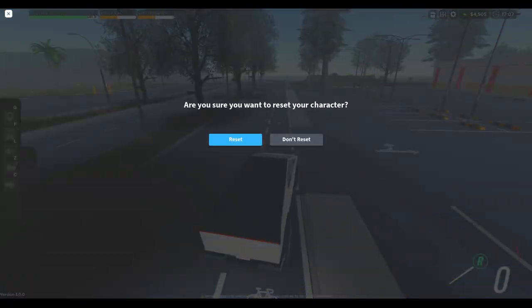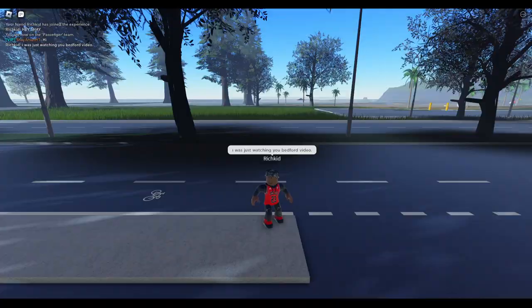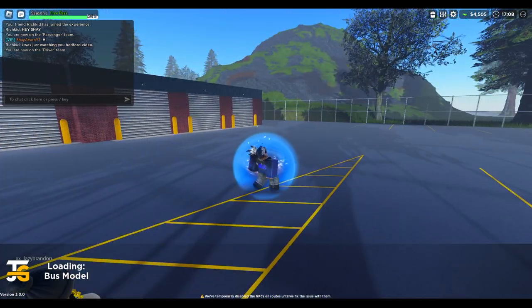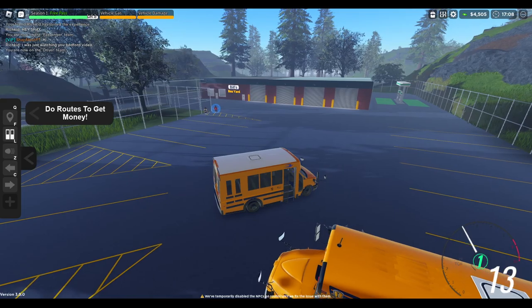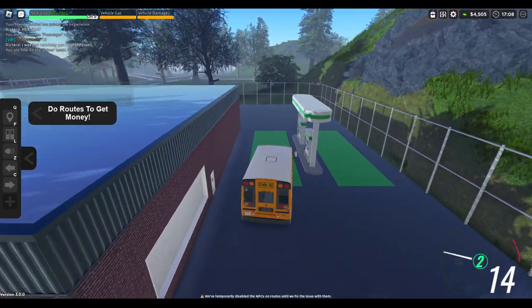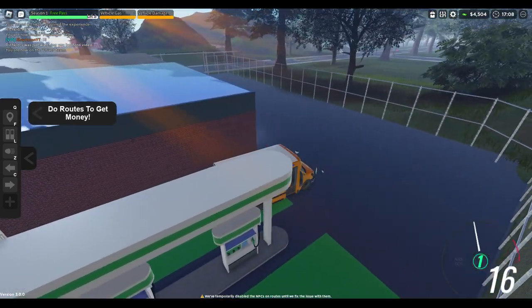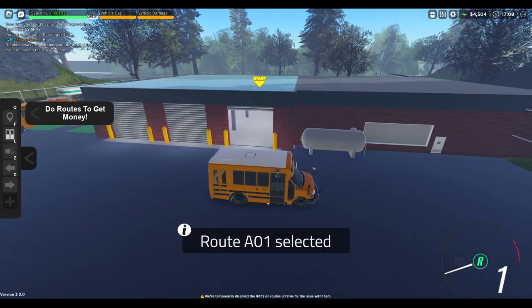Let me switch real quick. I'll switch to bus driver and just choose a random bus. It popped up a message asking if you want your vehicle damage and gas to be on — so you don't have to have vehicle damage if you don't want to. Let's see if we can actually fuel now. Hold to fuel. So I lost a little bit — purchase. There we go.